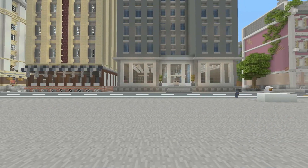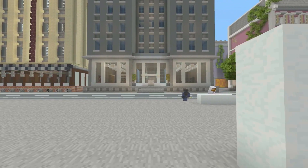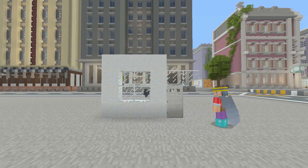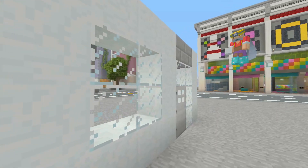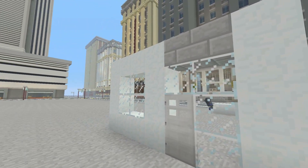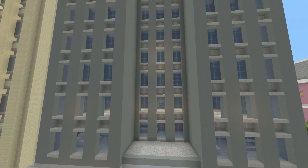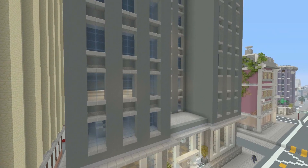Moving on to modern building tips. The first tip is more of a what-not-to-do. Here you can see something I see a lot — people just building very flat, very boring looking buildings. As you can see it doesn't look very effective, realistic, or aesthetically pleasing. What you want to do is have lots of different levels and layers within your build to give it a lot of depth and make it look a lot more realistic.